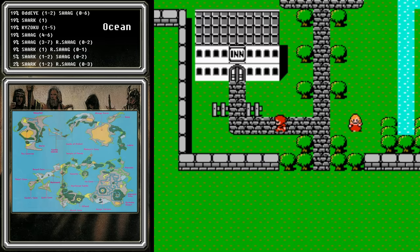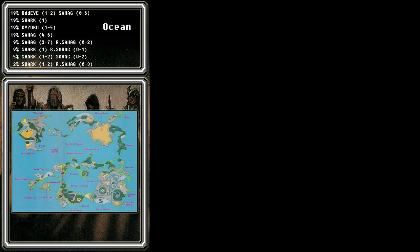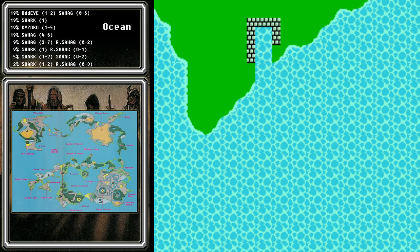Now that we've fought the Kaizokus, we'll go back to the inn, save the game, and turn off the power. Whenever we continue, we should be able to fight those Kaizokus again. Let's see if it works — we'll go out to sea. And there you have it. With that business out of the way, it's time for Chapter 4: Warriors in the Sky.